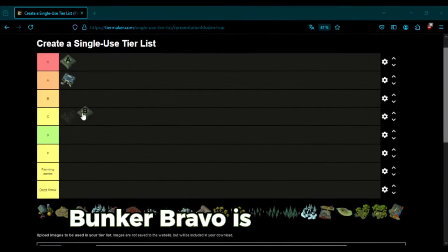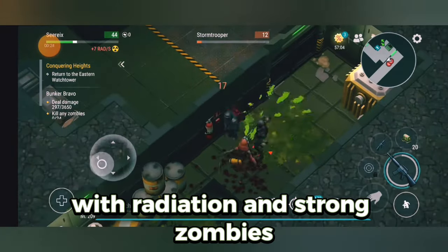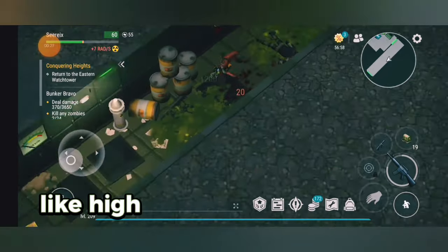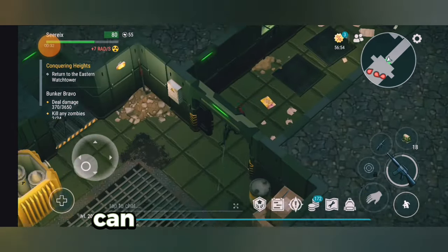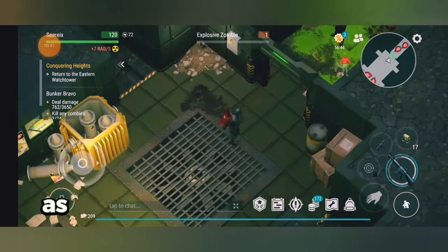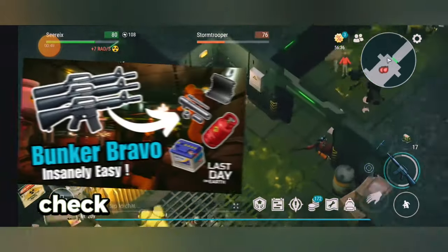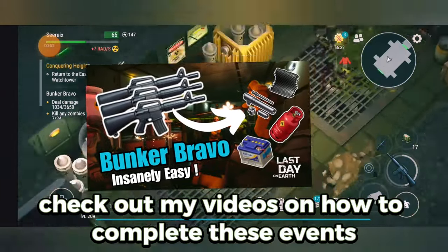Bunker Bravo is a high-risk, high-reward location. It's one of the toughest spots in the game, with radiation and strong zombies. But the rewards, like high-tech components and ATV parts, can be game-changers. I strongly advise clearing Bunker Bravo during seasonal events, as they offer many advantages that make this area easier. Check out my videos on how to complete these events.